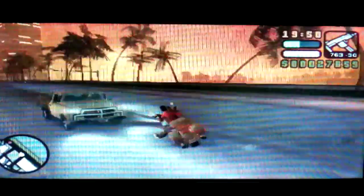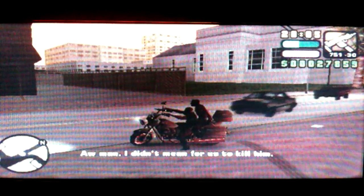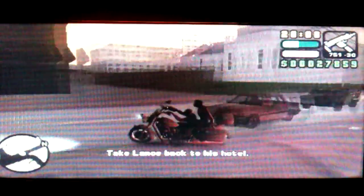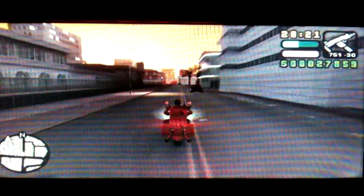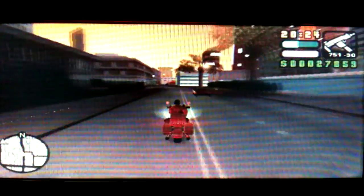Now we just kill Forbes and pass the mission. To fail the mission you just ditch the bike in the water and it'll say Lance got killed. But if you can pass the mission easily with no time limit and collect any number of bikes you want during it, you might as well just pass it. Now we just have to take Lance back to his hotel. It's a little bit confusing for such an easy kind of quest, but with a little practice you'll get the knack of it.